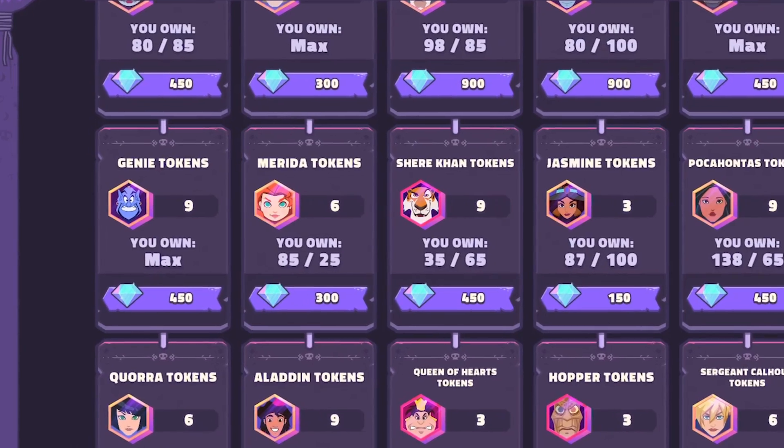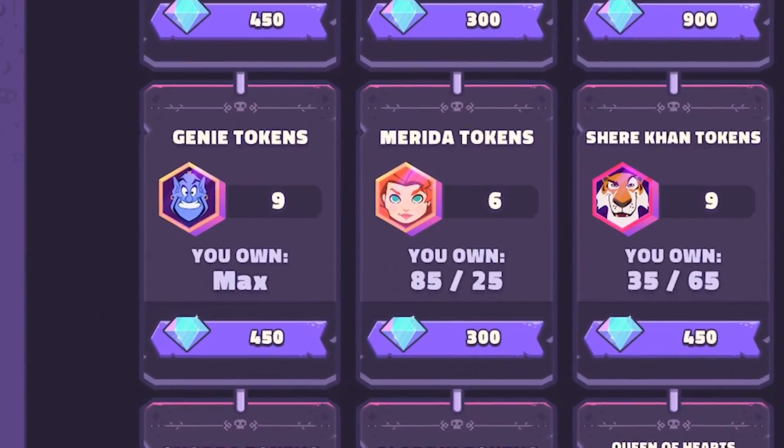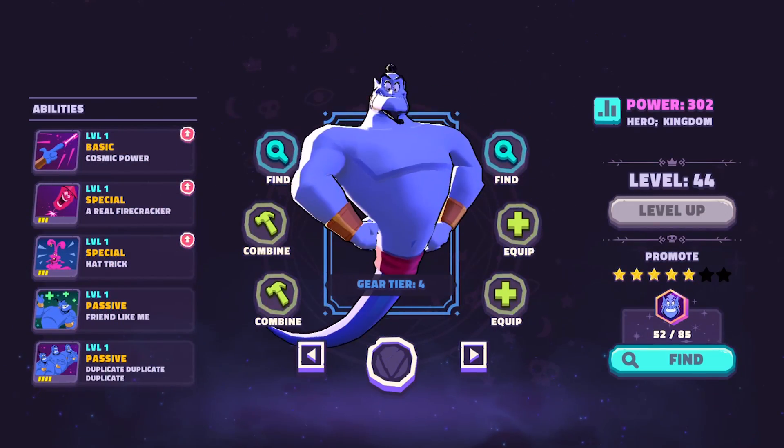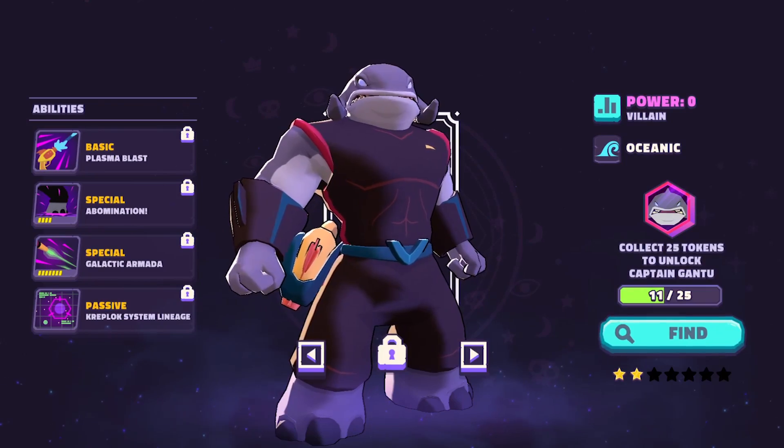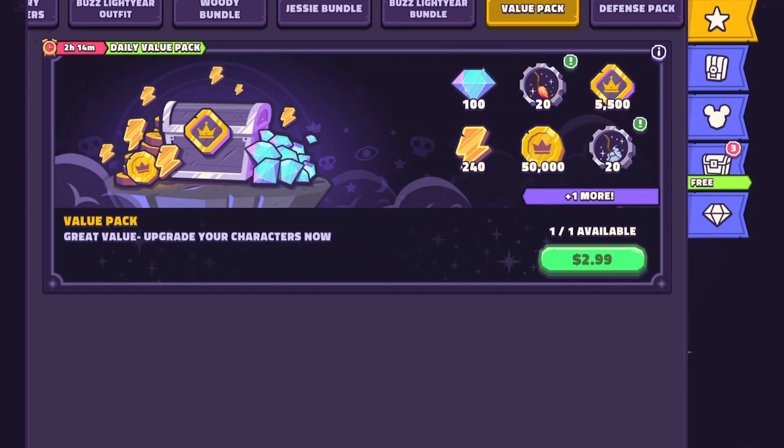A quick note: opinions on refreshing will vary. For Genie, who's only farmable four times a day from a hard node, I think it's worth spending 50 gems for a couple of extra attempts. I aim for about five shards a day from Genie unless RNG is against me. For Gantu, who's hard-locked behind a campaign with limited daily attempts, spending those 50 gems to unlock extra chances is also a good decision.